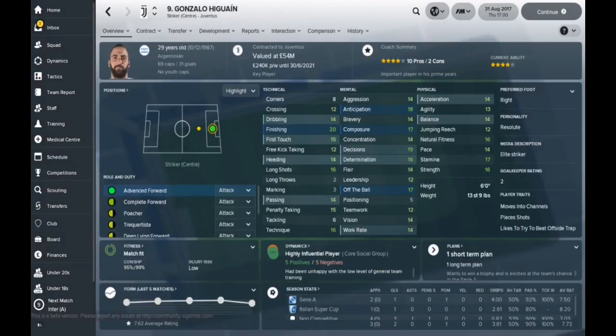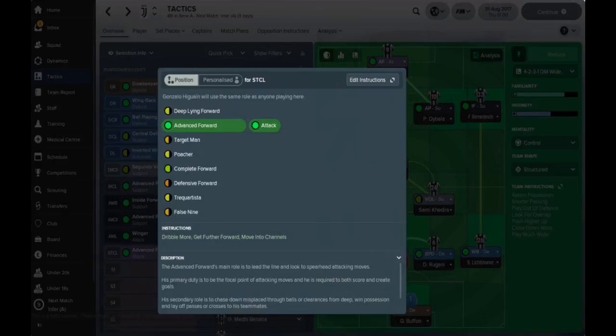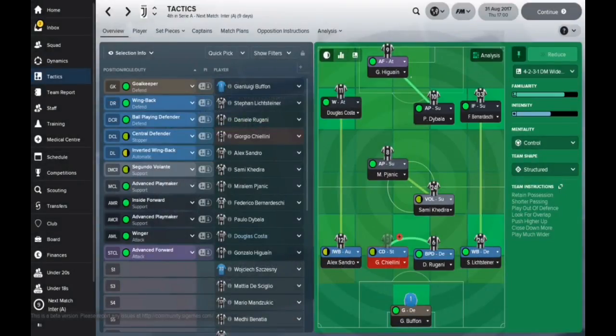Up top, we've got Higuain. He's set to advanced forward on attacking — this just suits this formation really well and works to Higuain's strengths. You might need to tweak that role depending on who you've got playing up front. Dybala is in that supporting role, going up there to almost support Higuain. So when Costa is out on that left-hand side looking to get balls in, we've got at least two, if not three, players in the box at any given time.